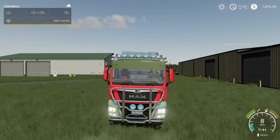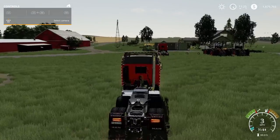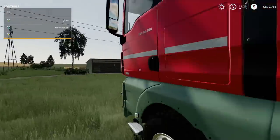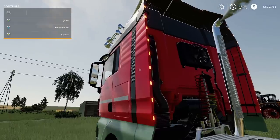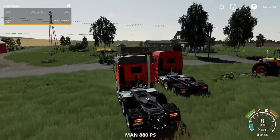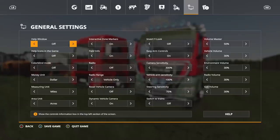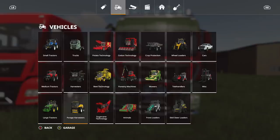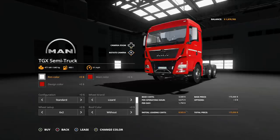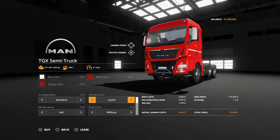It's a pretty nice truck. You can see the lights in the back and the fans moving — a really nice model. Find it under trucks, all the way at the very end. Options include rim color, design color, and main color — any color you can think of. Configurations: standard, trailer hitch, swap body.